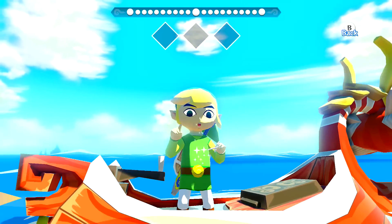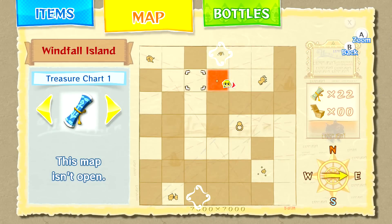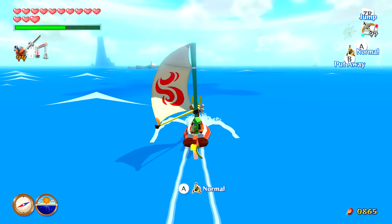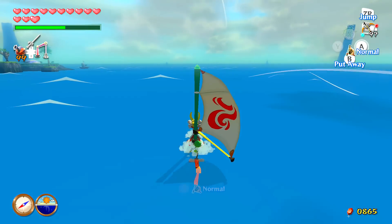So our first destination — pressing Start on the map — is somewhere around Dragon Roost Island, like south of Dragon Roost Island. So we're going to be heading south of Dragon Roost Island, locating the Fire Mountain, heading on it, and getting the first of two items.